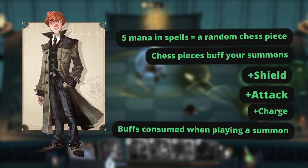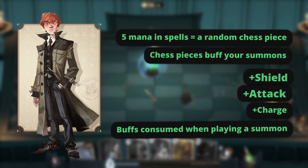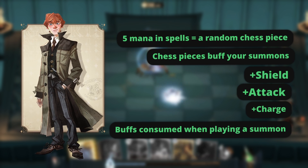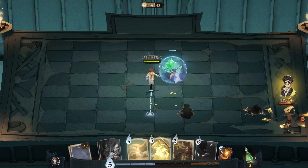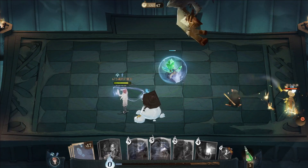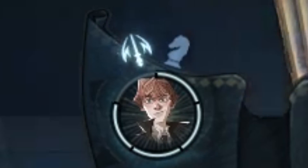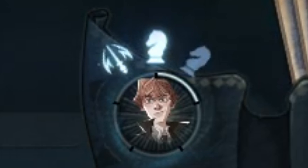Prepare to strategize like a true chess champion with Ron's Echo. As the master of bows, summons and spells, Ron unleashes the power of wizard chess to secure glorious victories. When you cast spell cards, you receive random chess pieces, each granting unique buffs. For every 5 mana points you spend on spell cards, you collect 1 chess piece. These chess pieces come in 3 varieties.